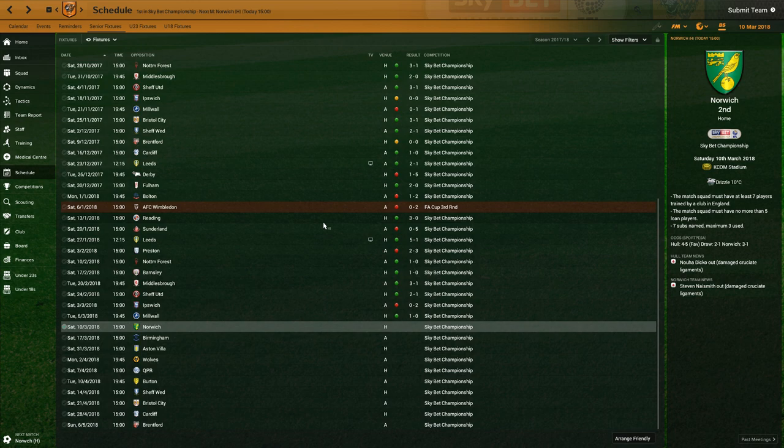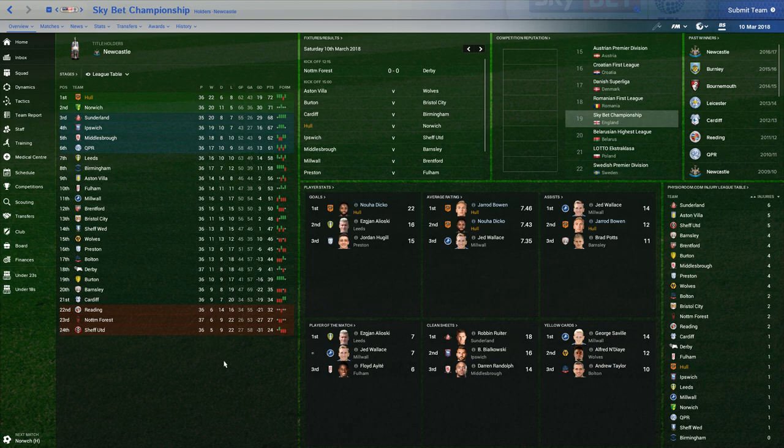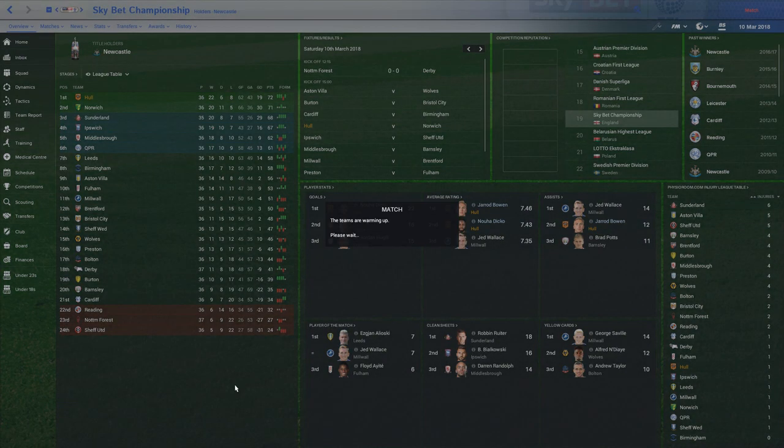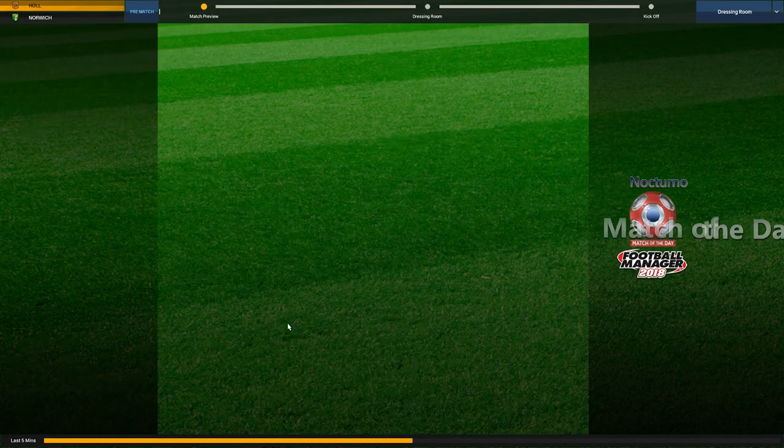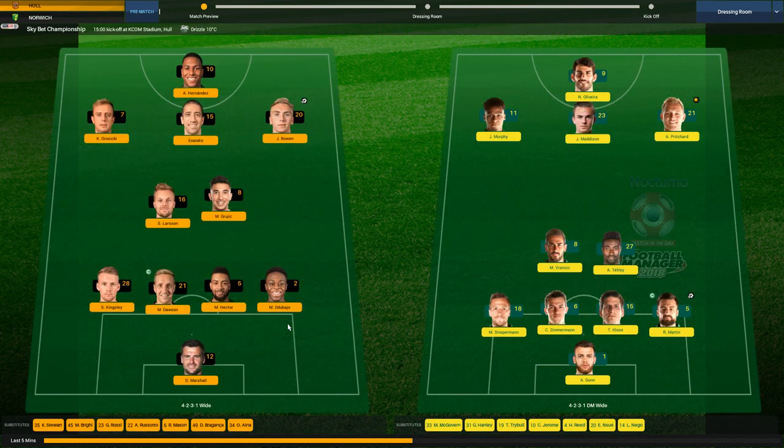Since last episode, we had that very annoying loss away versus Ipswich, and then a one-goal win versus Millwall - a team in the middle of the table we should be winning pretty easily at home. Luckily, Norwich has been struggling; in their last five games they have four draws. So even though we lost one, we haven't managed to overtake them. But this is the early league final, and we are coming out attacking - a wise man once said the best type of defense is attacking.